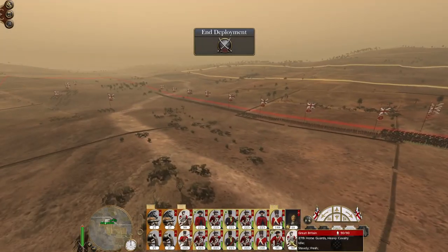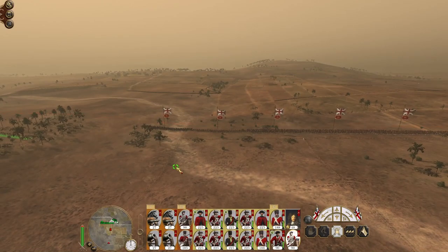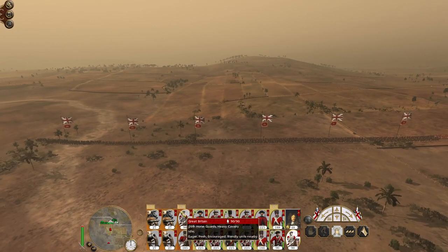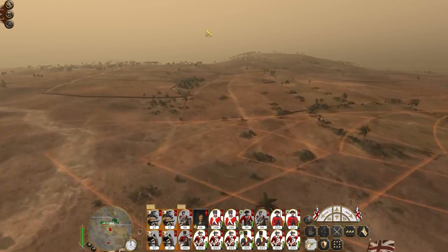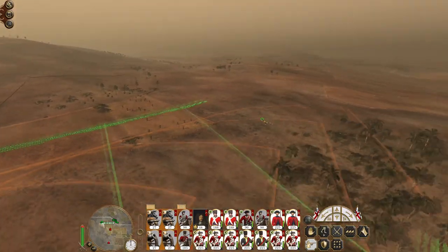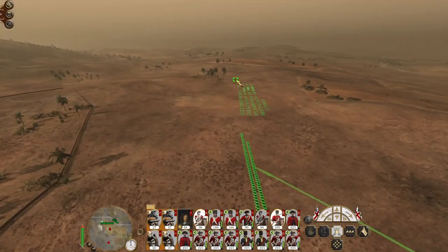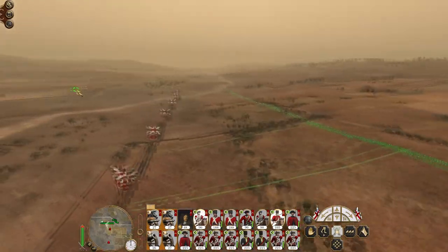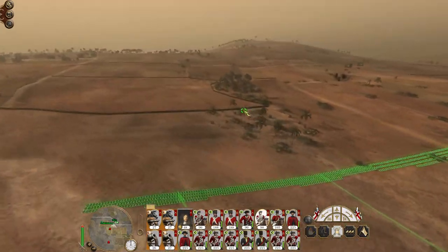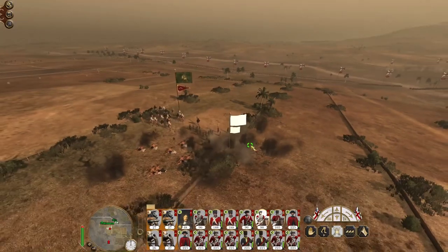Deploy all my guns in one mighty line - we're not going to have many issues since the enemy force is mostly cavalry coming in. Just spread my cavalry out on either flank, get my general involved, and we're going to push forward. Let my artillery do what they want to do, march my men and cavalry forward, because those chaps there are likely not going to last very long under concentrated artillery fire.